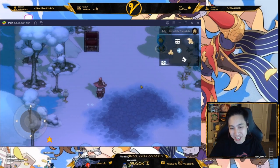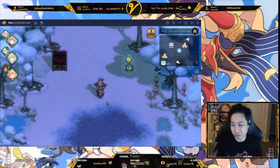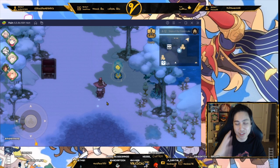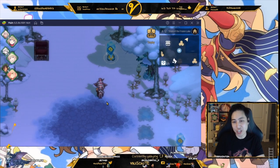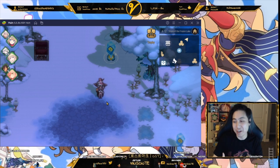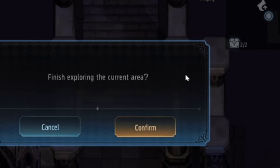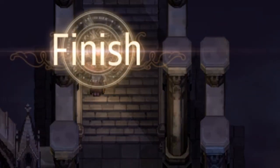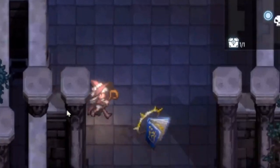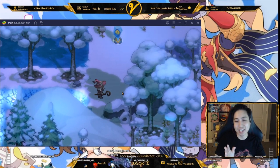Let me explain enemy juking like a software engineer using state machines. Enemies have a resting state where they just stand there. When you're within range, they switch to the chasing state. Once you're far enough away, they go back to the run-back state — running back to their resting position. While they're in that run-back state, if you go within their range they don't chase you. So when you try to juke them, you want to trigger their run-back and then slip around them.